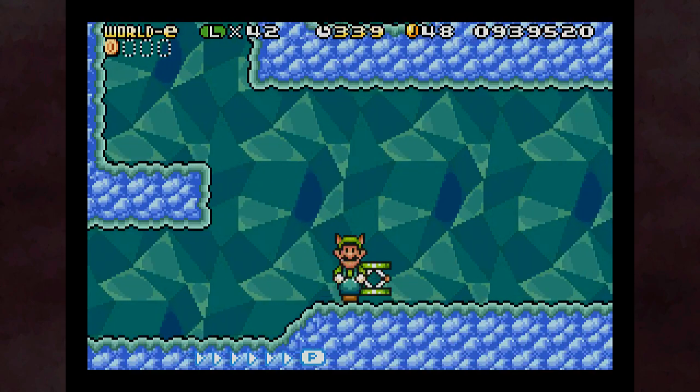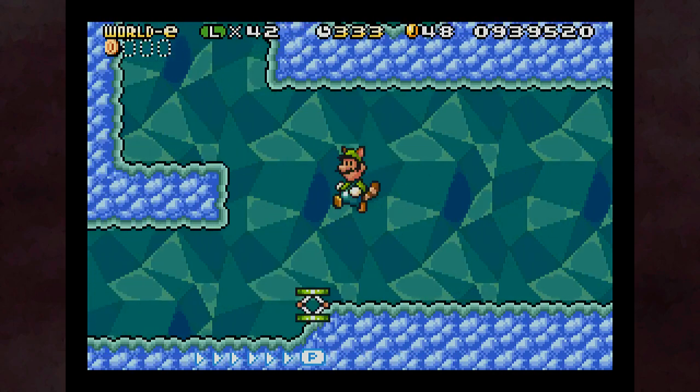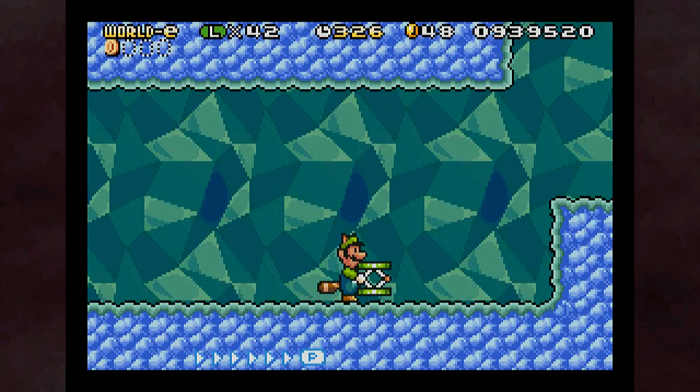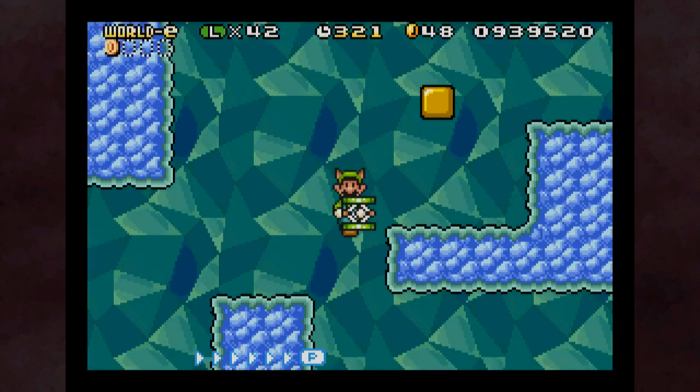I probably don't need to bring this with me. I don't think... yeah, you can throw it, but you actually have to put in the effort. Unlike in Mario Maker — in Mario Maker, you just automatically punt it if you're not holding down.